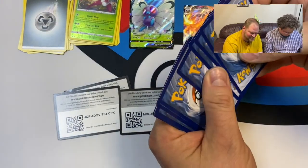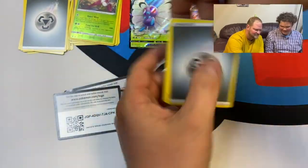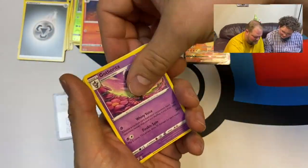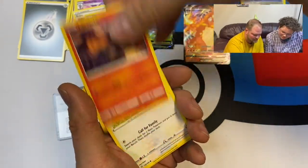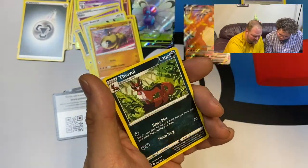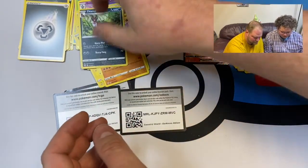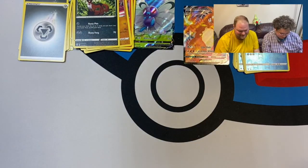I didn't know that was possible — maybe we'll get one that gives us two Charizard VMAXs! All right, Fletchinder, Lotad, Toxel, Murkrow, Larvesta, Sentret, Hippopotas, and Milotic — that's pretty. The two TCG codes didn't give us the best luck but you know, maybe it'll give some good luck online.